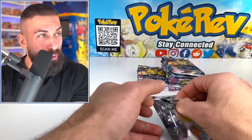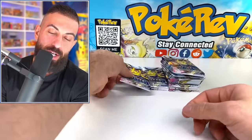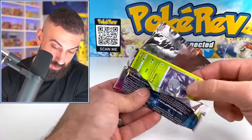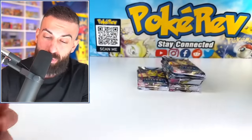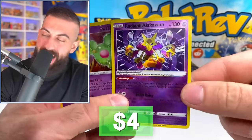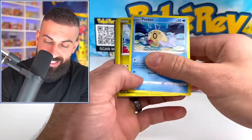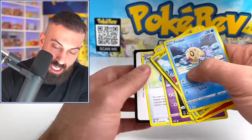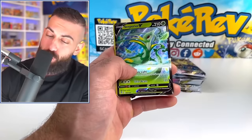Let's keep going. I want to see if we can get that Lugia today — the Ultra Alt Art of Silver Tempest would be insane. It took me about an hour to decide on the top 5 list. I especially had trouble with the top 3. We got another Radiant, this time the Alakazam! Raking in the pulls today!